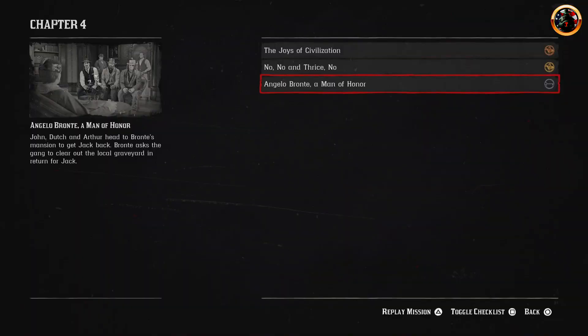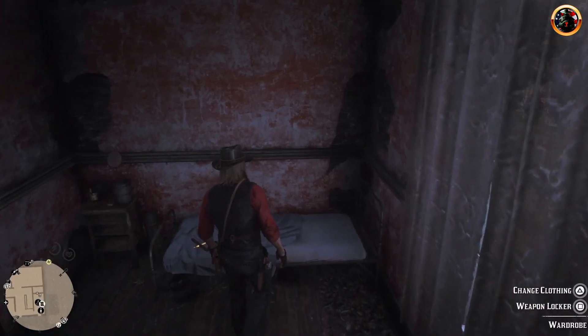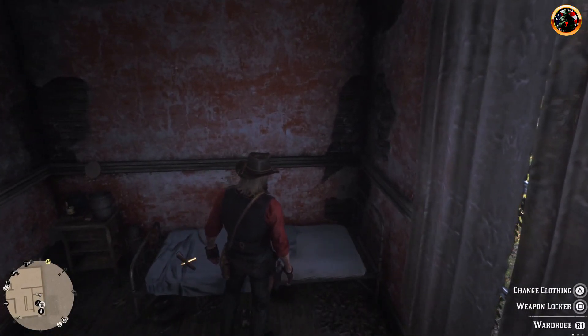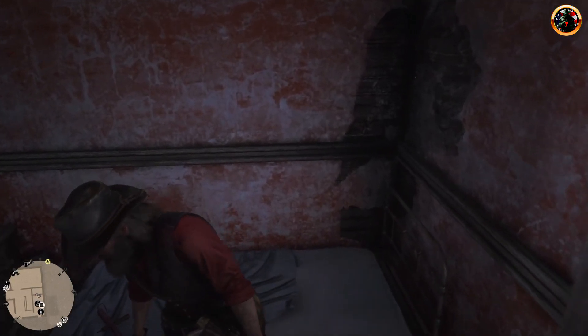In chapter 4, you need to complete the Angelo Bronte mission. When the mission is completed, go to the camp and go to sleep. Select the night, because the quest we need is available at night.